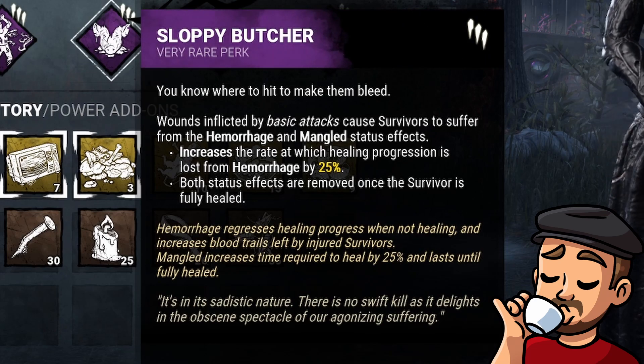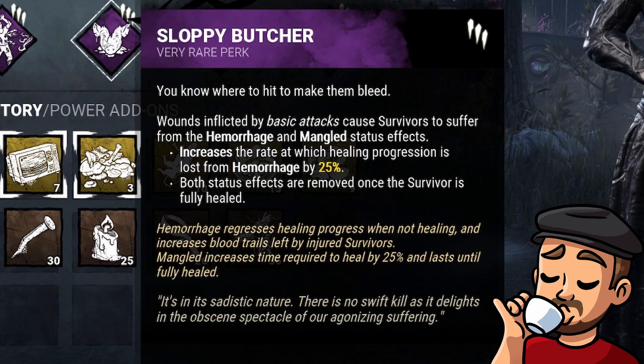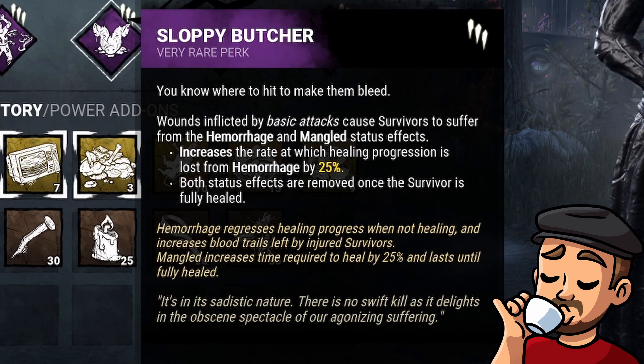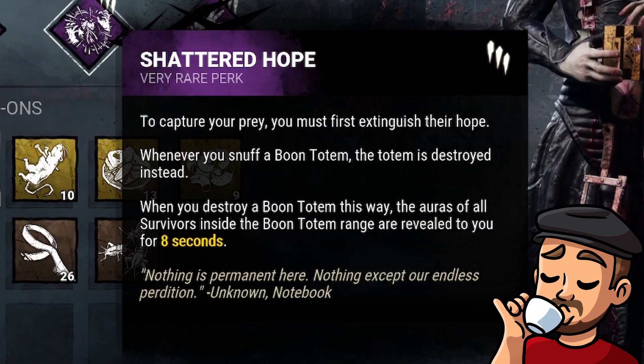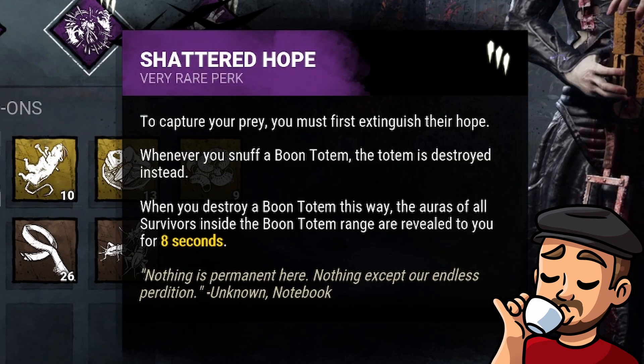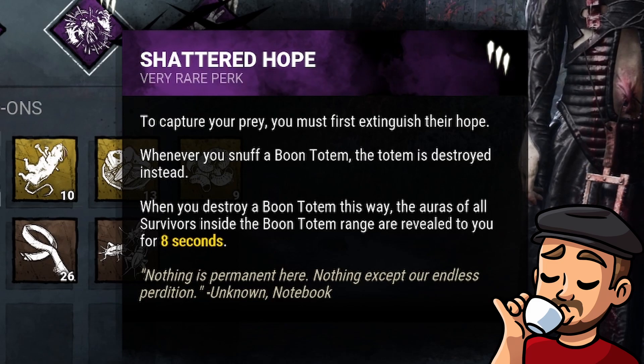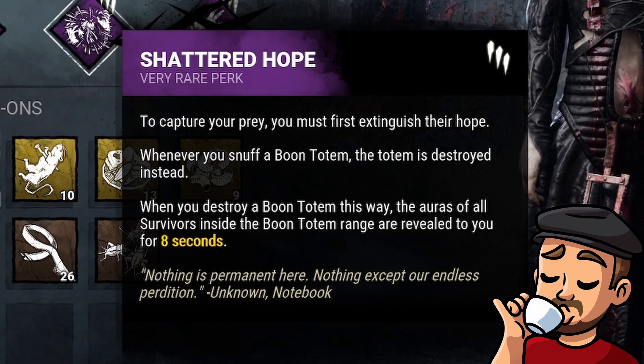Sloppy Butcher increases the rate at which healing progression is lost from hemorrhage by 25%. Both status effects are removed once the survivor is fully healed. Shattered Hope: whenever you snuff a boon totem, the totem is destroyed instead. When you destroy a boon totem this way, the auras of all survivors inside the boon totem range are revealed to you for eight seconds.